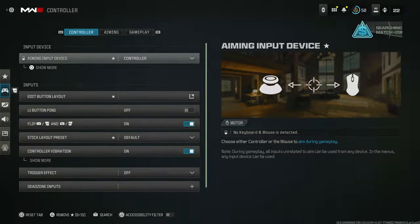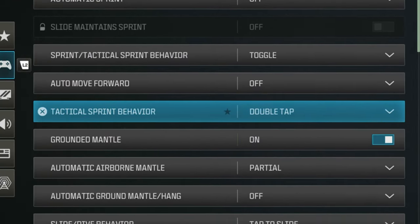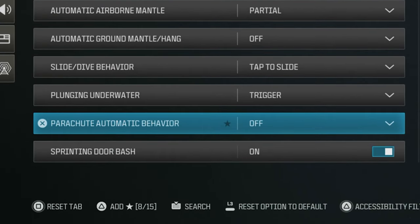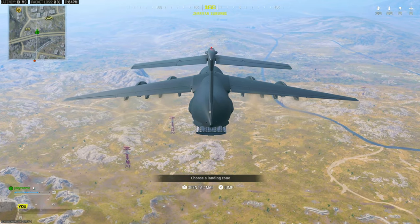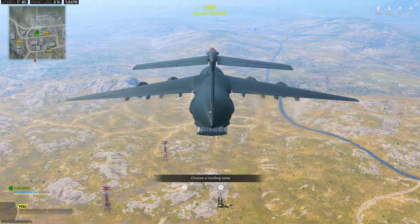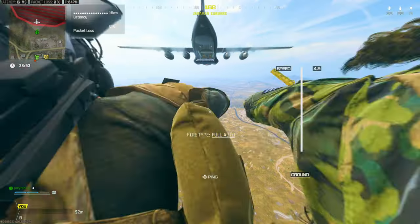Go to settings, then controller settings, then gameplay, and make sure that parachute automatic behavior is set to always on. That's it — load up the game in Plunder, put your controller down, and you can go AFK for the entire night while you sleep. Every time the game finishes it will automatically put you into a new game, so you don't have to do anything.